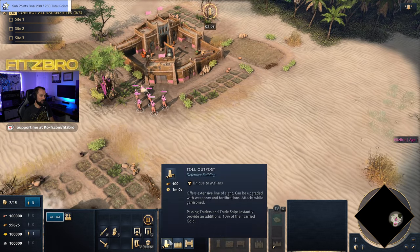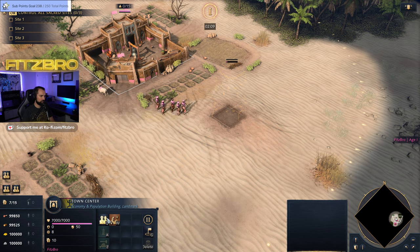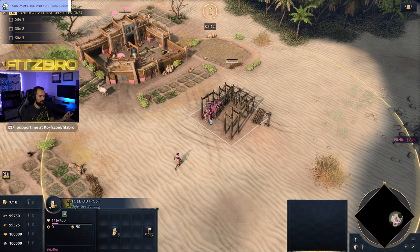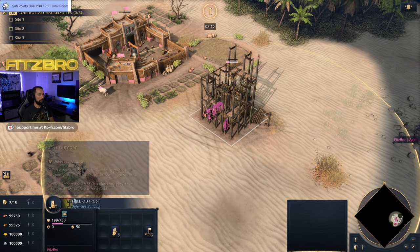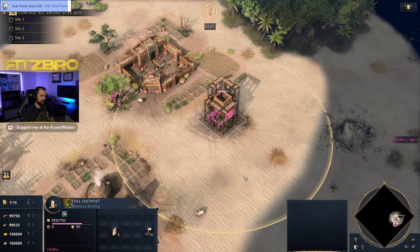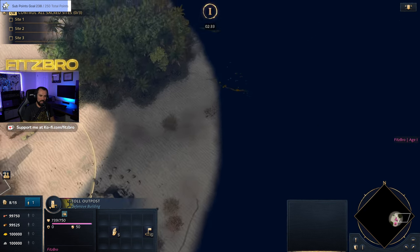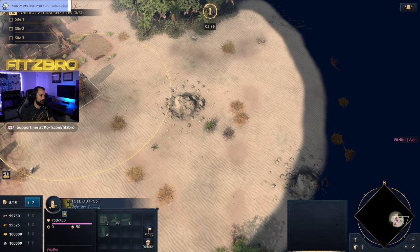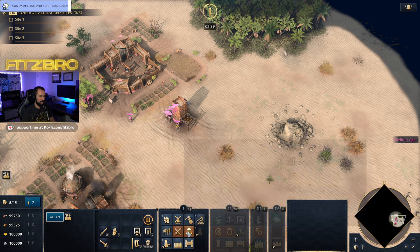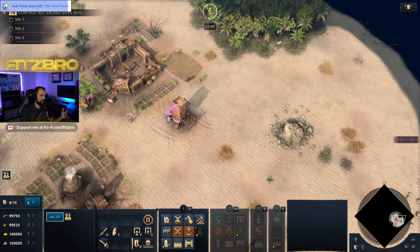They also have a unique tower called the Toll Outpost. It's just like a normal outpost — it doesn't have any additional stats like a wooden fortress. But what it does is provide a bonus: passing traders and trade ships instantly receive an additional 10% of the gold they're carrying. Almost like you'd build towers as the Mongols with a Yam Network boost, you want to build these along your trade routes. You can get this boost up to five times, so you can't stack 30 towers for ridiculous gold, but even with that cap the gold you get is significant.